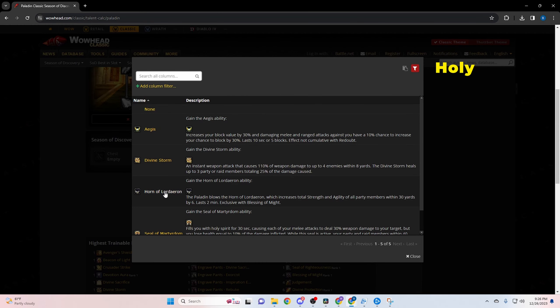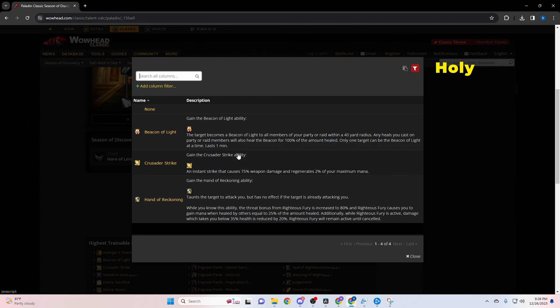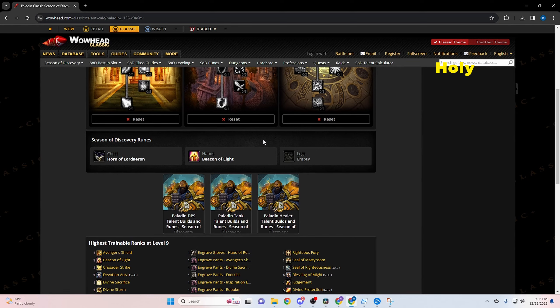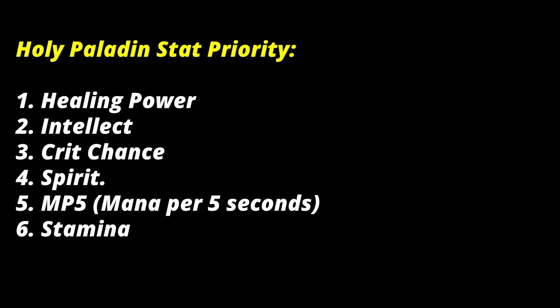For holy paladin runes in both PvP and PvE, put Horn of Loredon on your chest — make sure your raid leader puts you in the group with all the melee, as at level 25 you give them 17 Strength and 17 Agility, which is huge. For your hands, take Beacon of Light. For your legs, take Divine Sacrifice. Your rotation is: put Beacon of Light on whoever is being hit the most, then spot heal everyone by casting Flash of Light as much as possible. When you see an opening or need to CC an enemy healer, use Hand of Justice, and use Judgment when you can spare the mana.